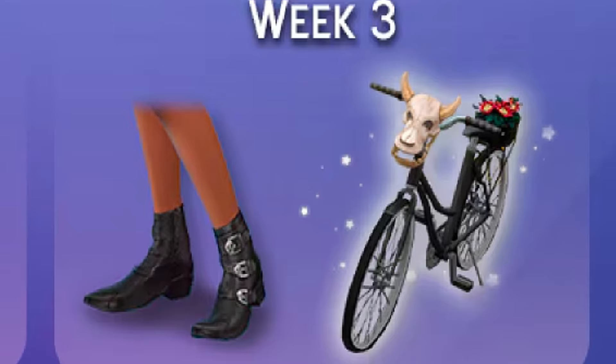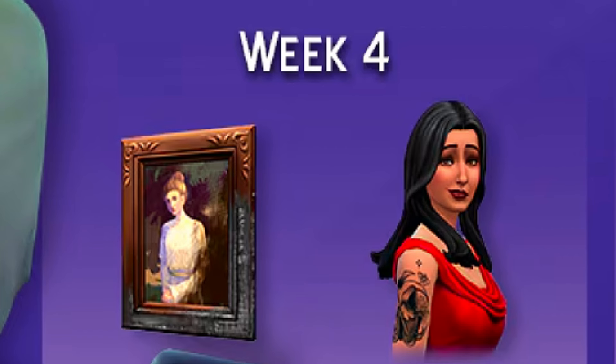Moving into week three, make sure your Sims wear the proper footwear with the trad goth buckled boots while taking a ride in the neighborhood on Grim's cruiser bicycle. In week four, there's the life and death tattoo, and the portrait of Lady Mimsy Elkron Shala in the garden — a true piece of haunting art. Just don't look too long or things will get a little toasty.